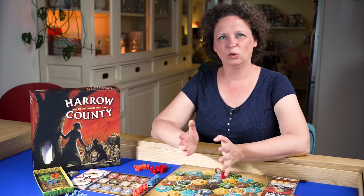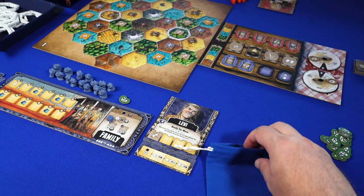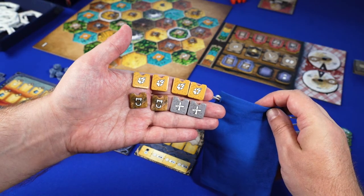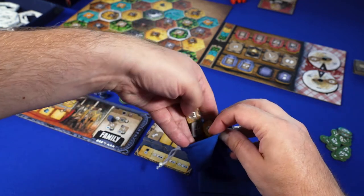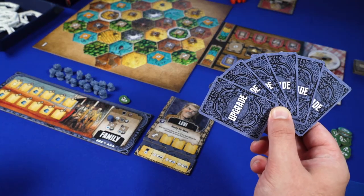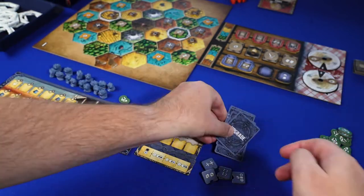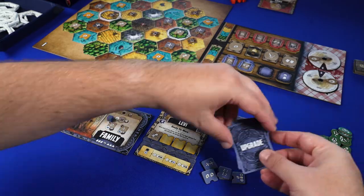The family has a little more preparation to do. Take the blue bag and fill it with four move, two spawn and two strengthen tokens. The family shuffles the six upgrade cards and puts them in their play area, accompanied by the six upgrade ability tokens. You also start with three cards in hand.